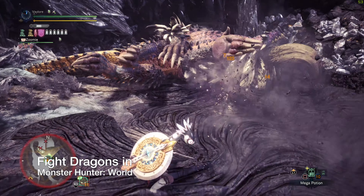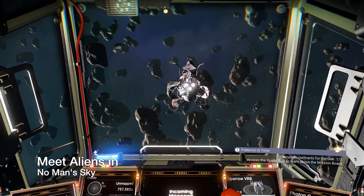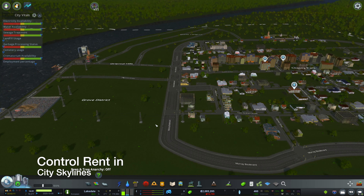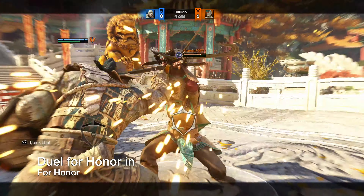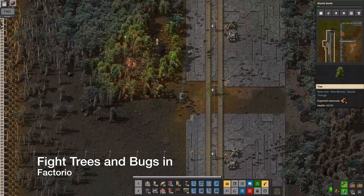Fight dragons in Monster Hunter World, meet aliens in No Man's Sky, control rent in Cities Skylines, survive to the end in Fall Guys, duel in Fort Otter, or fight trees and bugs in Factorio.